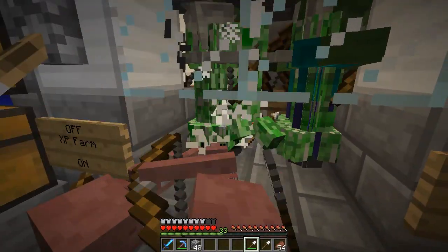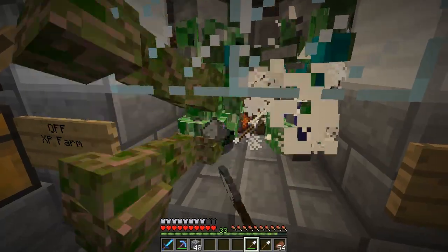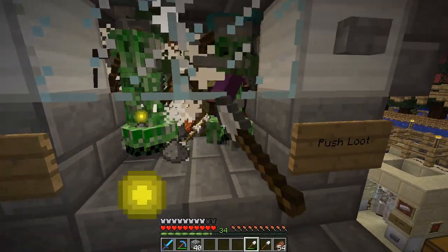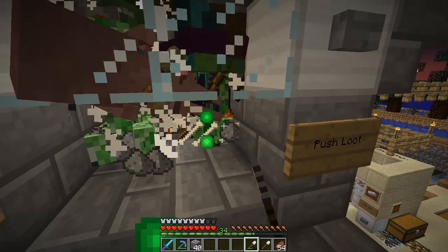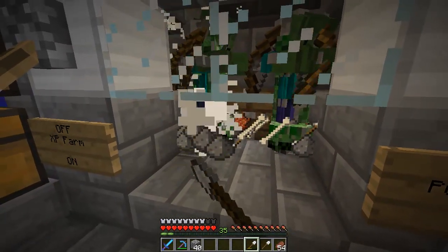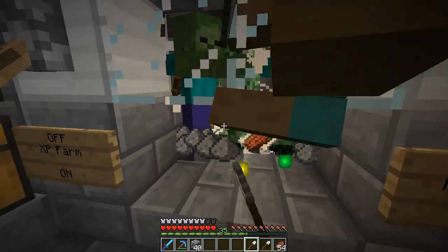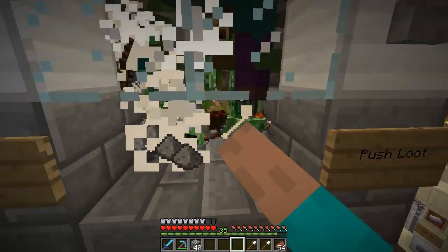Hey everybody, this is Automator MC. Just doing a little bit of screwing around in the base here with the anvils. I made some shovels for the XP farm to try to speed it up a little bit, and I've come to the conclusion that shovels are not the way to go. They seem to miss some more — I think they're about equivalent to just using your hand on them.